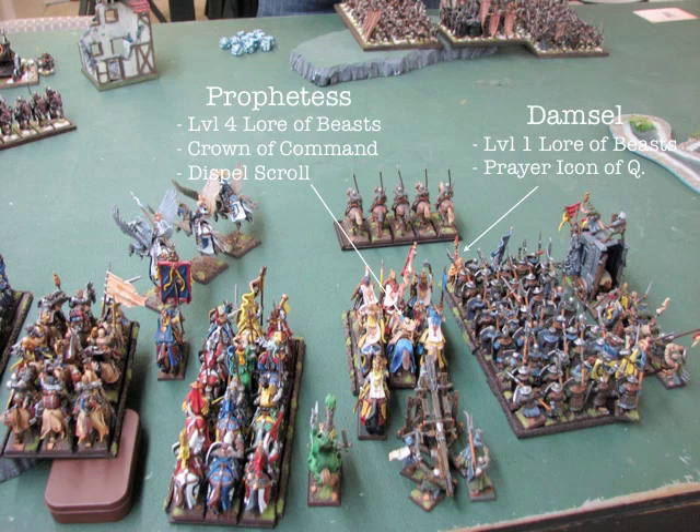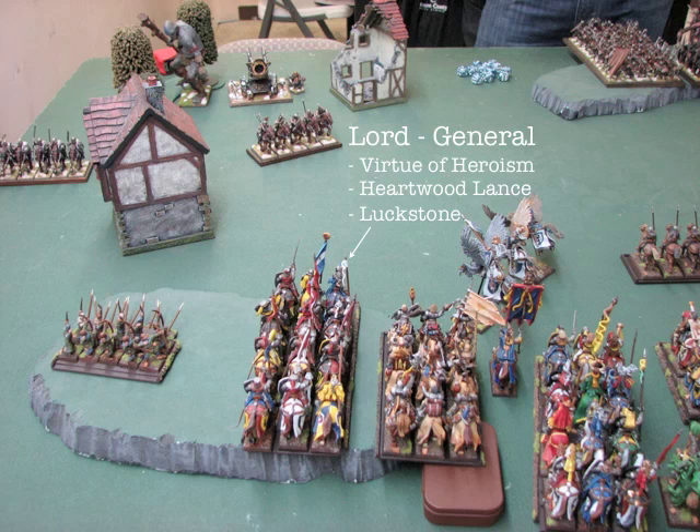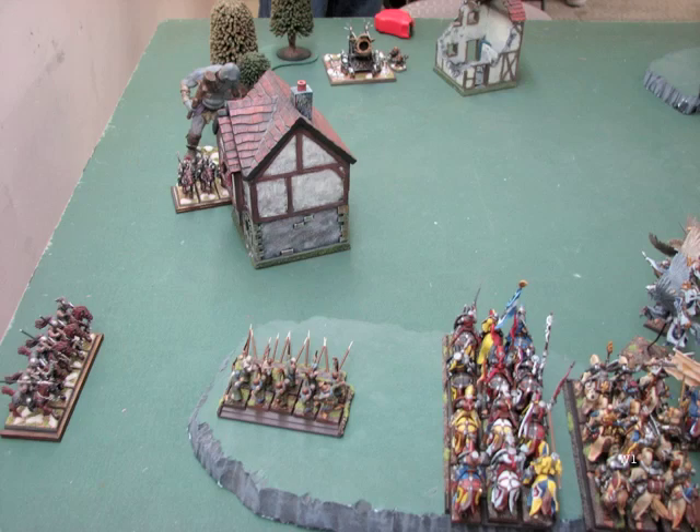The Prophetess is with the Grail Knights and will eventually move over to the Knights of the Realm. She wouldn't fit there right now, and I figured turn 1 in case he targets the Grail Knights with a magic missile, she'll provide extra magic resistance. On the far left, I have a unit of Knights Errant with the Errantry Banner, and my General there has Heroic Killing Blow, re-roll failed rolls to wound, and a one-time re-rollable armor save. I have two Trebuchets, two units of Archers, and my Fast Cav — a fair amount of shooting, magic, and lots of combat. It seems like a fairly balanced list.